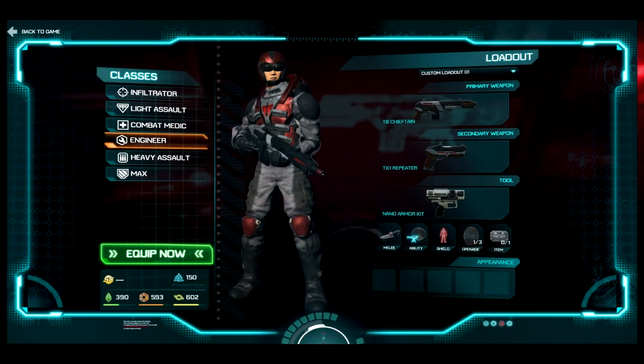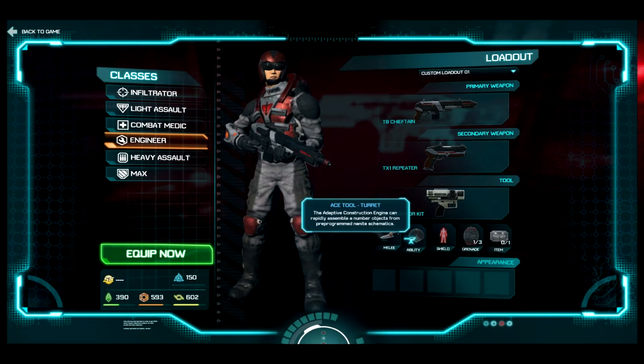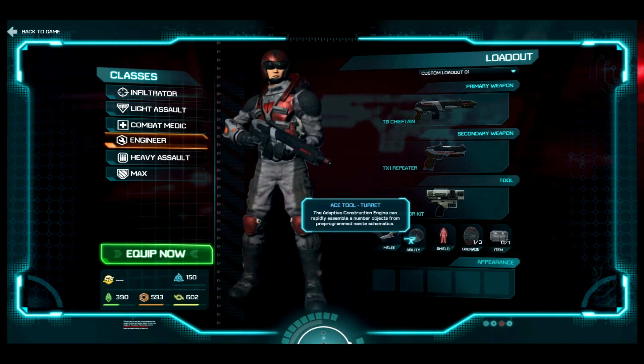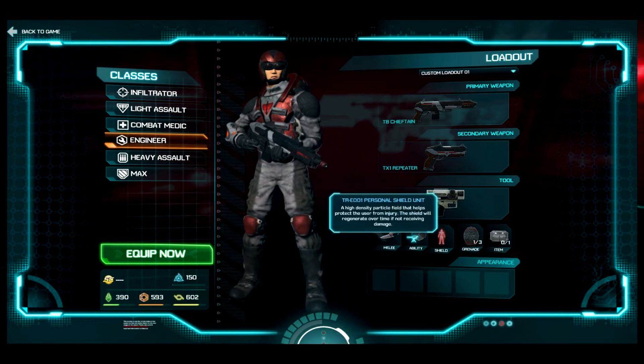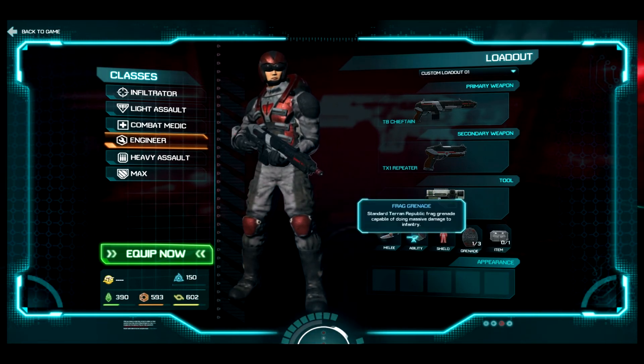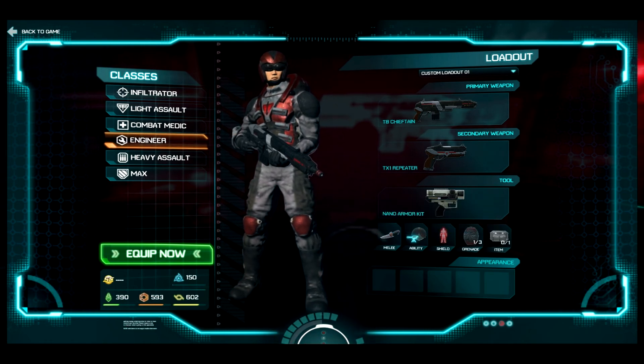Besides the difference in weaponry between the factions, all Engineers will have the ability to put down a turret at any location. You can put it down and pick it up — it goes back into your inventory every time you walk away from it. It'll have a regenerative shield like most others, frag grenades, and an ammunition pack to start out with.